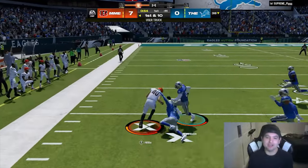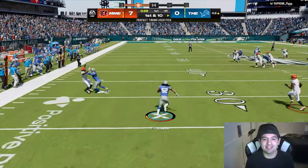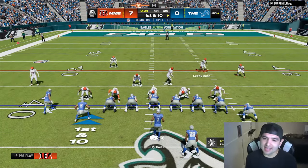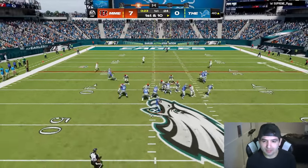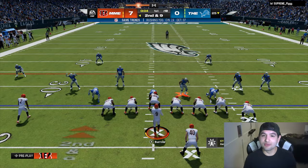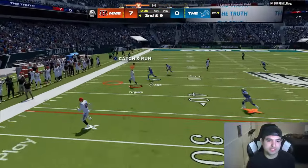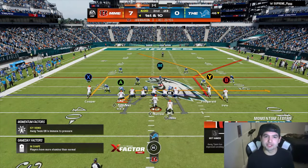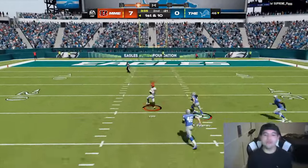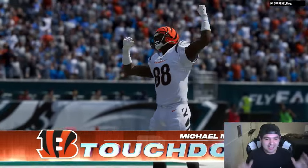Finally getting some blocks - Peyton Hillis with a truck, stiff arm, down to the 43. Oh my god, that Captain Crowder guy - I got too greedy right there. I didn't think he had Lurker, and I didn't think he had recovery speed - he made a play on his own. Then Zach Thomas locks up coverage for a stop. We snap it at the one second mark - Ferguson is open, Ferguson catches it! A 20-yard reception for Jake Ferguson. Michael Irvin wide open for a huge touchdown - Joe Burrow is so good with Gunslinger!